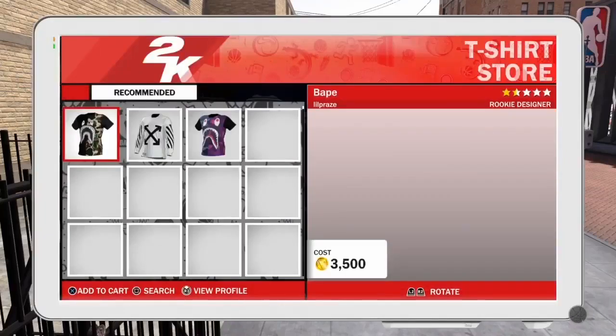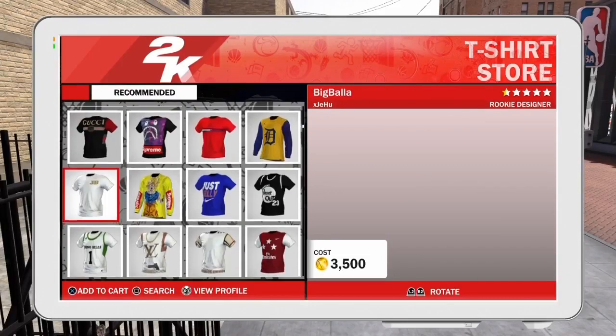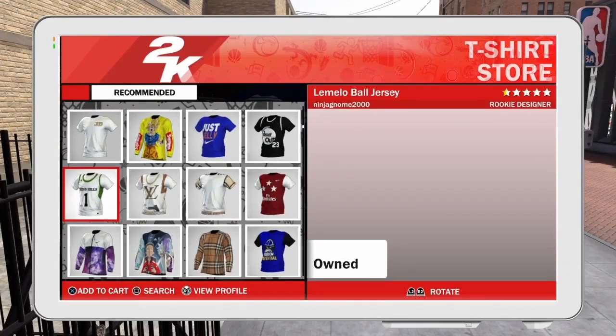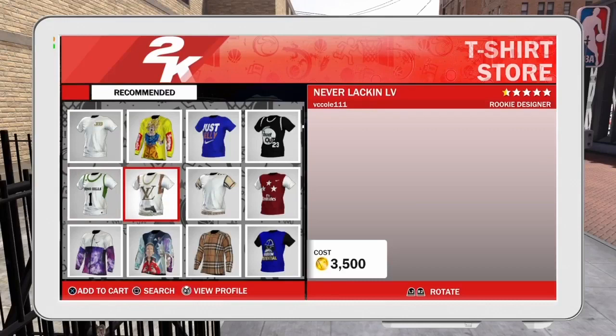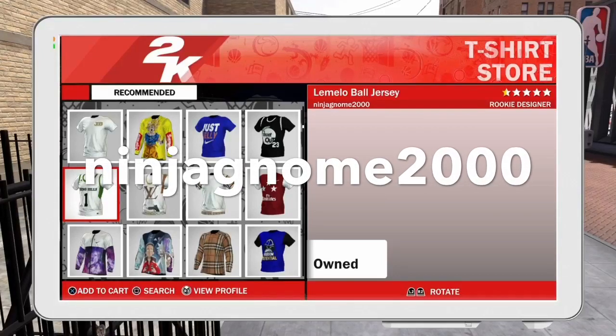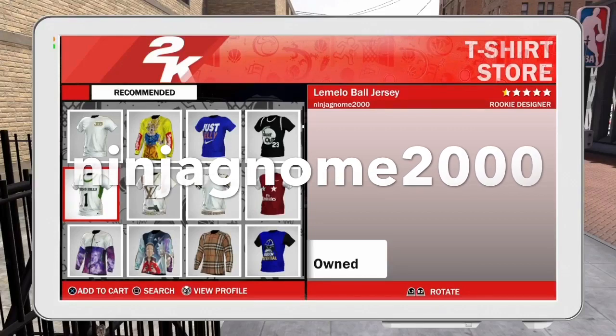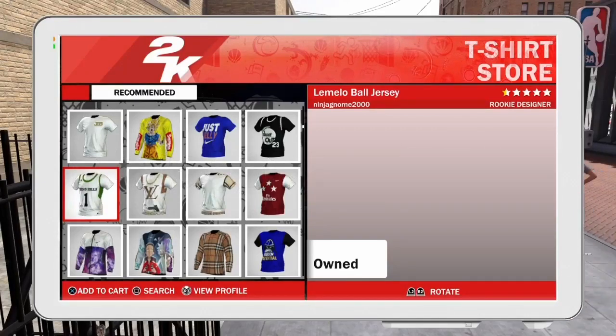Today I'm going to be showing you guys how to get the Chino Hills jersey — specifically the LaMelo Ball Chino Hills jersey. First thing you want to do is go to Buy a Shirt at the t-shirt kiosk. You want to scroll down just a little bit and you'll see it right there. If you want to get this jersey quick without scrolling, all you have to do is type in his name — I'll put it up on the screen for you guys — or you can just scroll down a little bit until you see it.